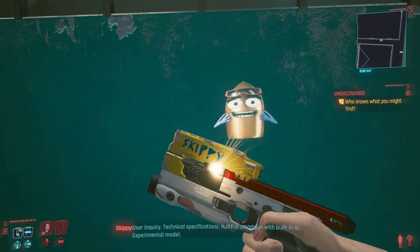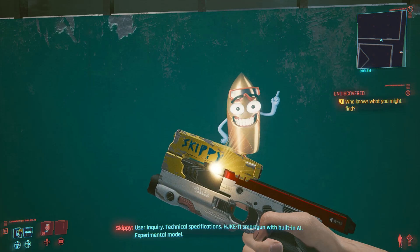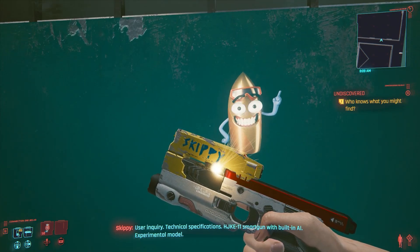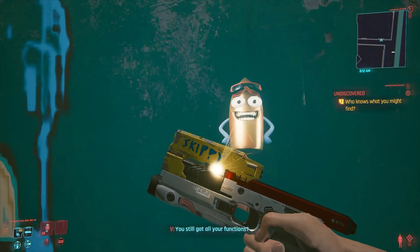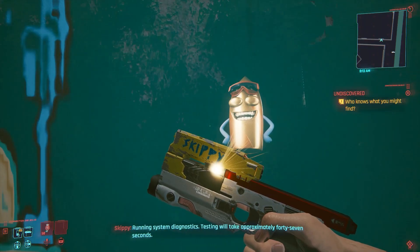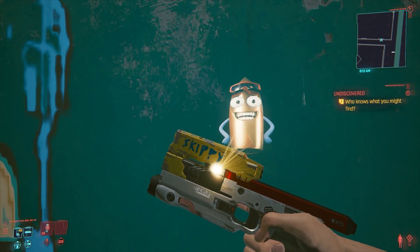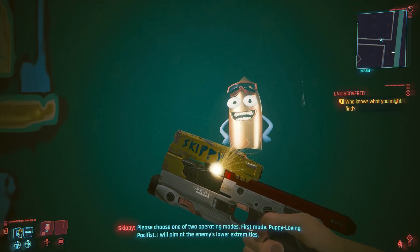Have a listen in. User inquiry. Technical specifications. H-J-K-E-11 smart gun with built-in AI. Experimental model. Still got all your functions? Running system diagnostics. Testing will take approximately 47 seconds.